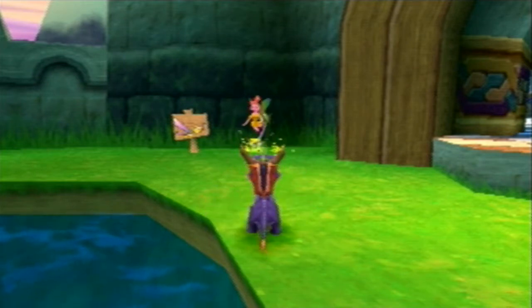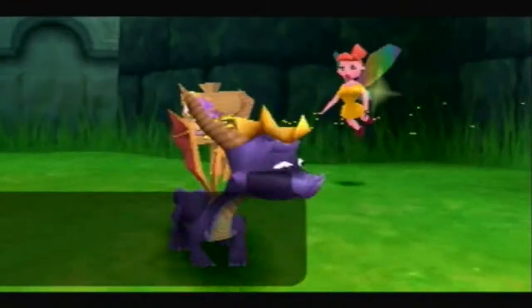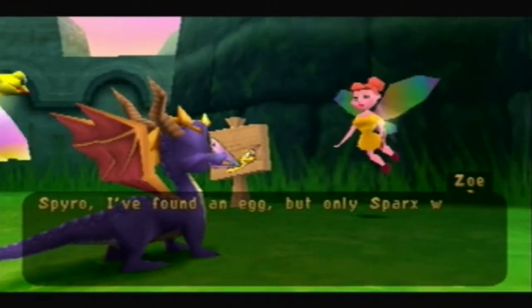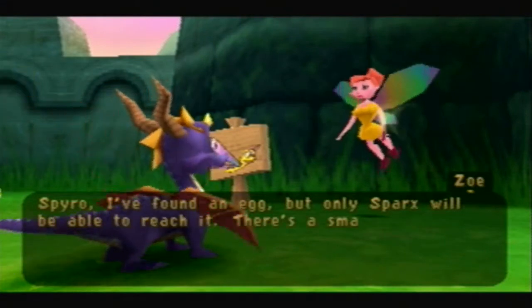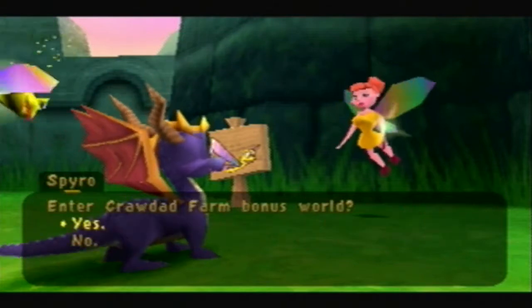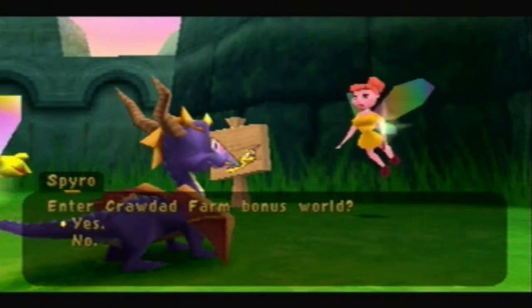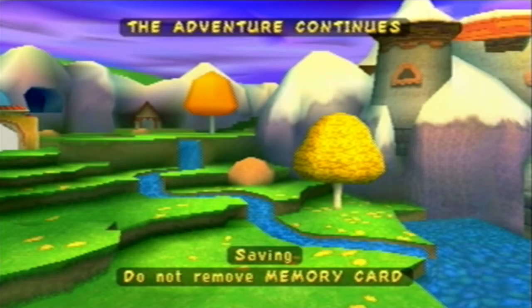We're back here in Sunrise Spring, and Zoe's standing right here. She says: 'Spyro, I found an egg, but only Sparks will be able to reach it. There's a small hole that leads to a crawdad farm. I can take him there if he's ready.' New to this game, Sparks gets his own bonus worlds. You can't die in these. There's one in every world — 200 gems and an egg every single one, if memory serves me right.